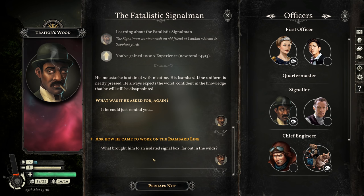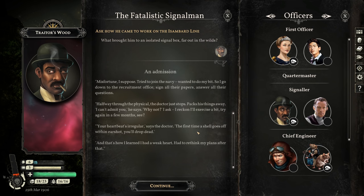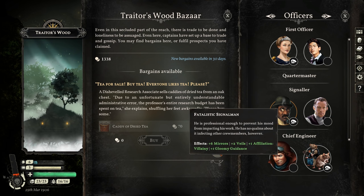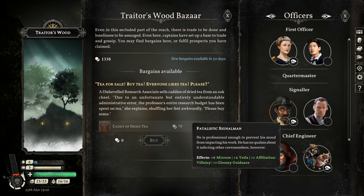Let's ask how he came to work on the Isambard line — what brought him to an isolated signal box out in the wilds? 'Misfortune, I suppose. Tried to join the Navy — wanted to do my bit, signed all their papers, answered all their questions. Halfway through the physical, the doctor just stops, packs his things away. I can't admit you. Why not? Your heartbeat's irregular — the first time a shell goes off within earshot, you'll drop dead. And that's how I learned I had a weak heart. Had to rethink my plans after that.' So there's nothing more to do with the signalman for now — I just gotta get to Albion, but I'll wait till I'm pretty much finished with the Reach.